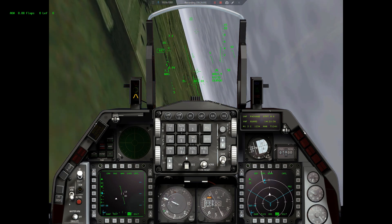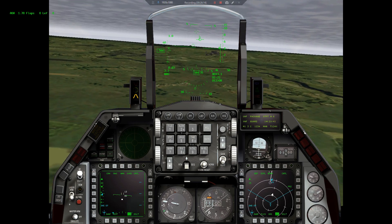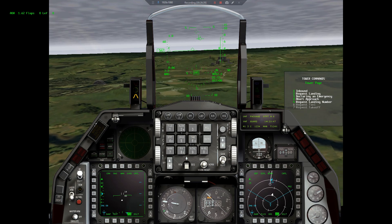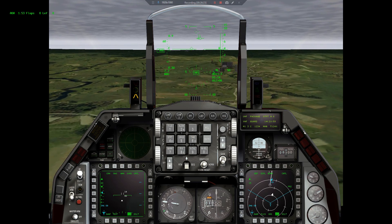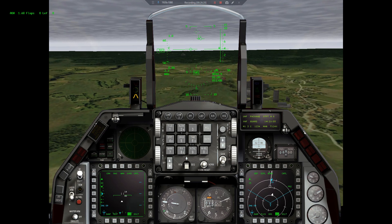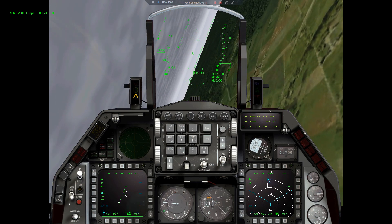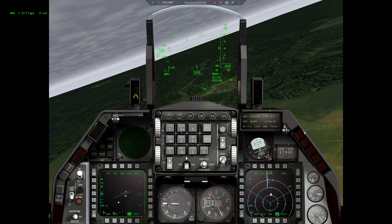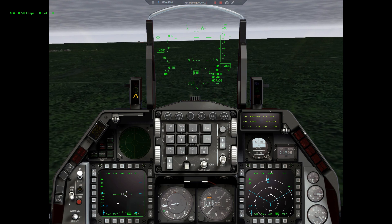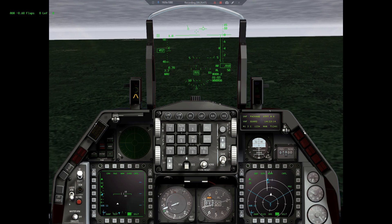I was unable to reach the target and unable to do anything useful in this flight. At least I tried this Tornado and saw how it flies. Vectors to right base, okay. I have to be careful - the longer runway is damaged or destroyed, so I have to land on the shorter runway. It should be the right base from this direction.